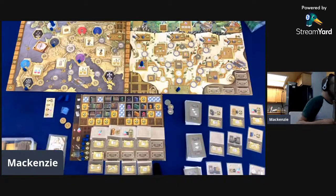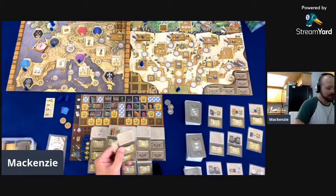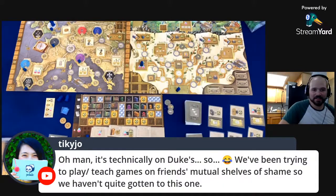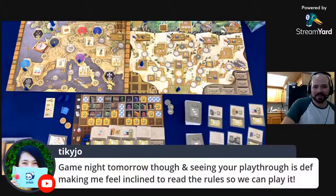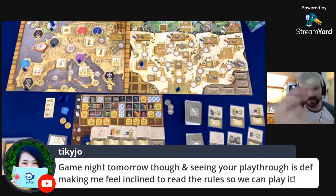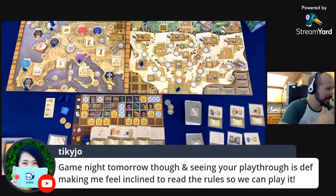We're going to remove those books, and that leaves us with one action left. Sakaijo says Tia says it's on Duke — we've been trying to play teach games on friends' mutual shelves of shame, so we haven't quite gotten to this one. That totally makes sense. Tia also says game night tomorrow and seeing the playthrough is making her feel inclined to read the rules. I do think this one is extremely straightforward — one of the best rulebooks I've seen in a while, really laid out well. The game is really clean. There are just five different actions on the action cards, and once you know those, the game just makes sense.